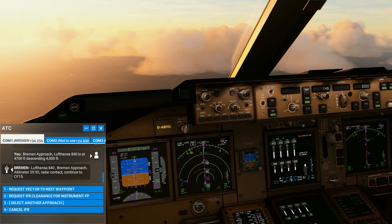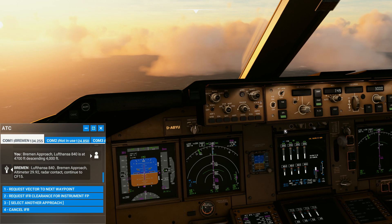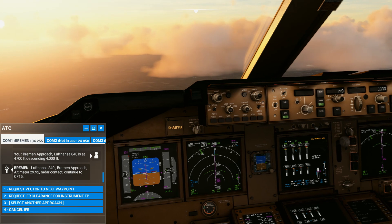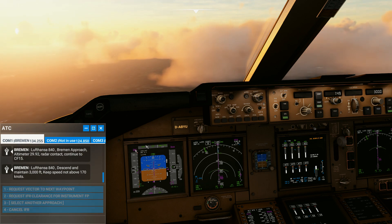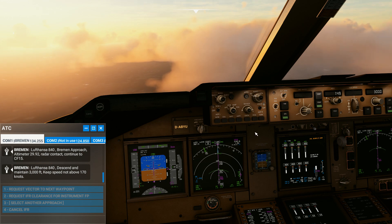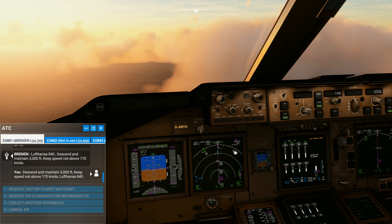Gonna keep dumping some flaps here. No glideslope yet. And then when the glideslope takes over from the VNF, so to say, the approach mode. Lufthansa 840, descend and maintain 3,000 feet, keep speed not above 170 knots. 170 - we're gonna acknowledge that one. Descent and maintain 3,000 feet, keep speed not above 170 knots, Lufthansa 840.